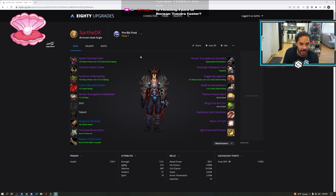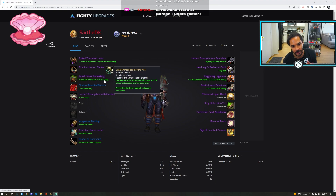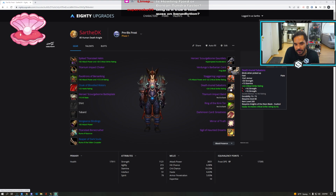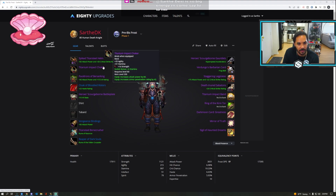Make sure your very first reputation tabard you get is Knights of the Ebon Blade, so you can get this reputation fast and get your Helm Enchant. Your Shoulder Enchant also comes from the Sons of Hodir reputation. Those are the only really important reputations you need to focus on early. Also, once you get exalted with Knights of the Ebon Blade, you get your boots — the Death-Inured Sabatons. So just get that Knights of the Ebon Blade tabard as soon as you can.